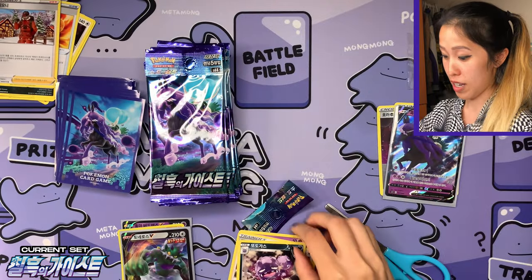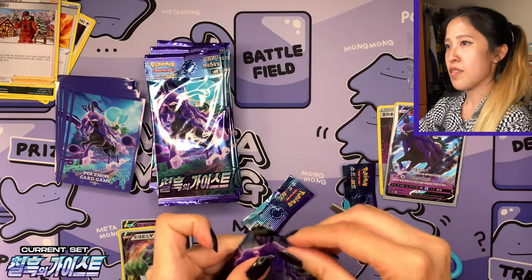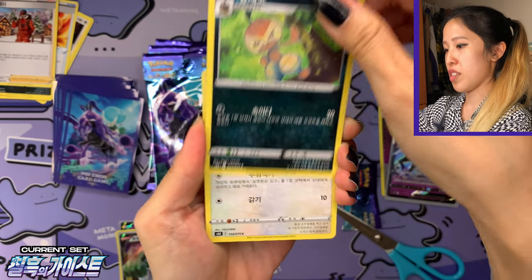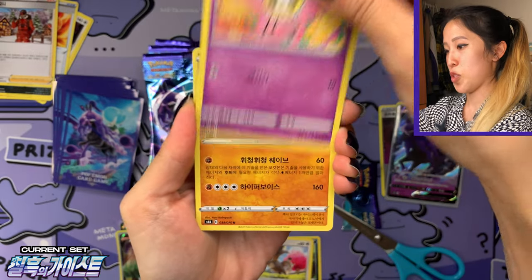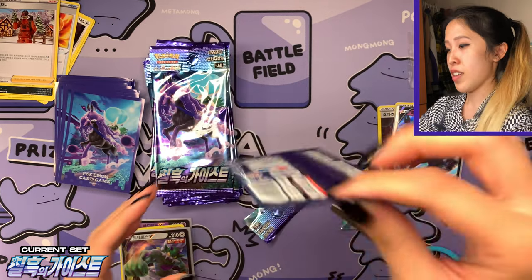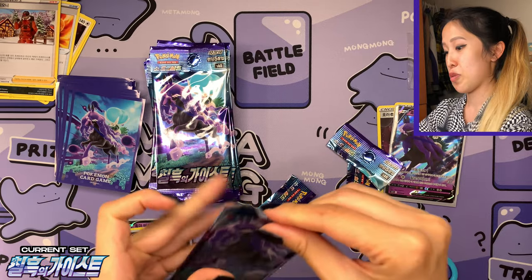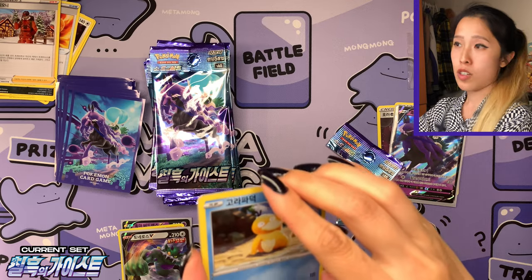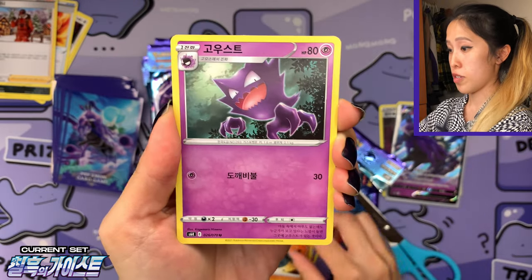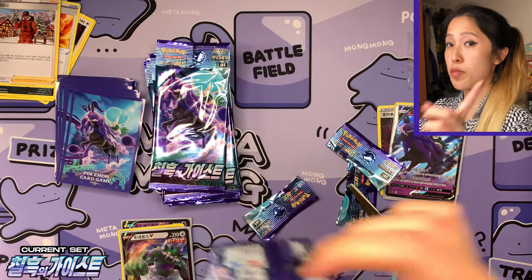Very happy with the Shadow Rider Calyrex promo from the special box — again just called the Silver Lance and Jet Black box. We have a lovely Weezing with the dark type. Not the best overall, but at least we got a V card from both sets — two V cards in total plus the promo. Now we're just going to have fun opening more Jet Black Poltergeist — still looking for alt arts. This booster box has no promotional cards, which usually signifies it's the second print run.